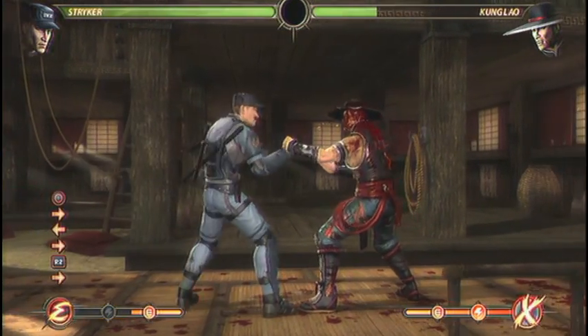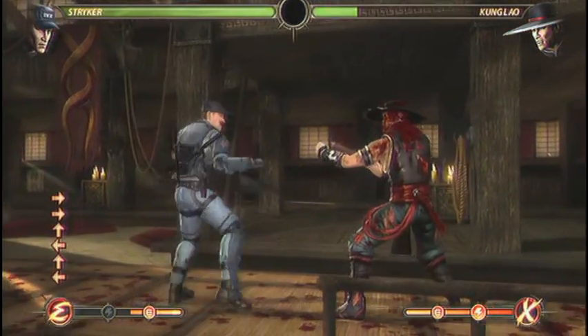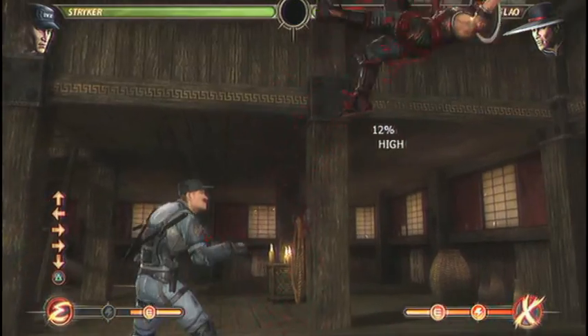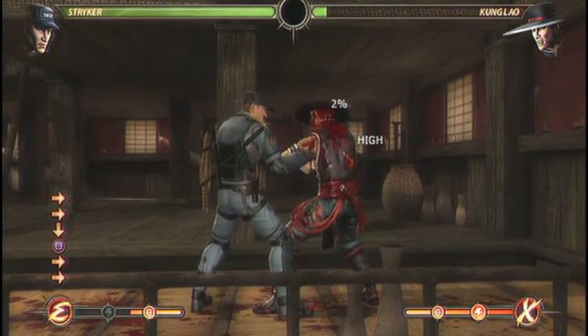So those are Stryker's most important normals. His most important normal is standing 4 canceled into gunshot. The other ones to keep in mind for getting people off you are the uppercut and down 1.